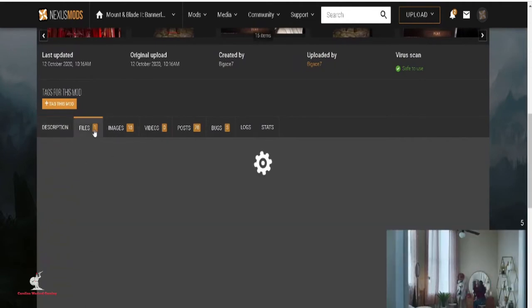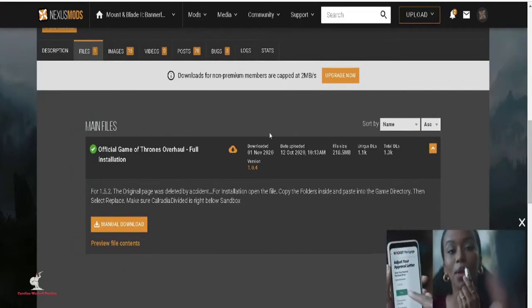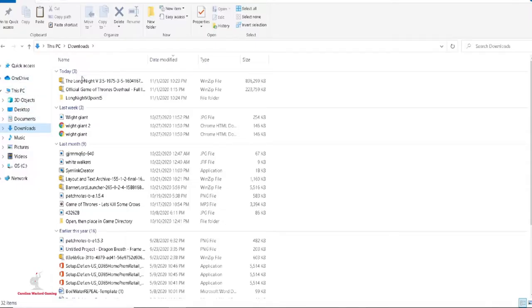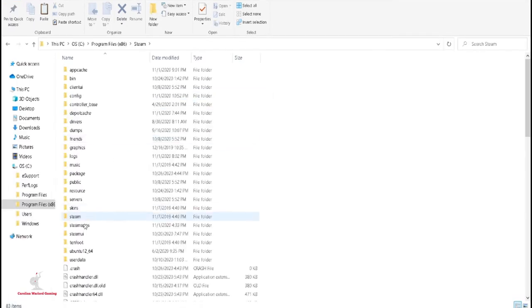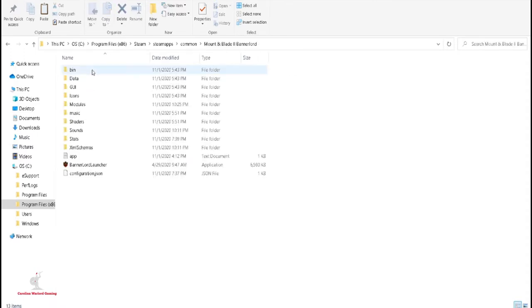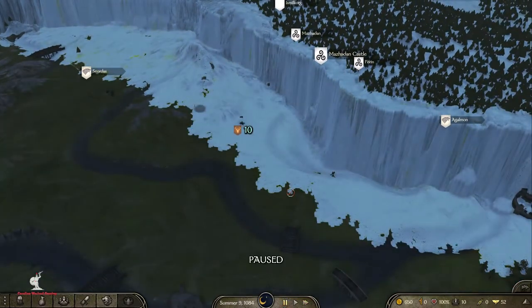So what we want to do is download this. This Game of Thrones mod doesn't have a custom map, but it does have some great Game of Thrones music and we're gonna steal it and add it to the Long Night modification, just to make it that much more Game of Thrones-y. What you do is you just copy the music folder and simply paste it into your Mount & Blade 2: Bannerlord folder to overwrite the music folder for the Long Night modification.